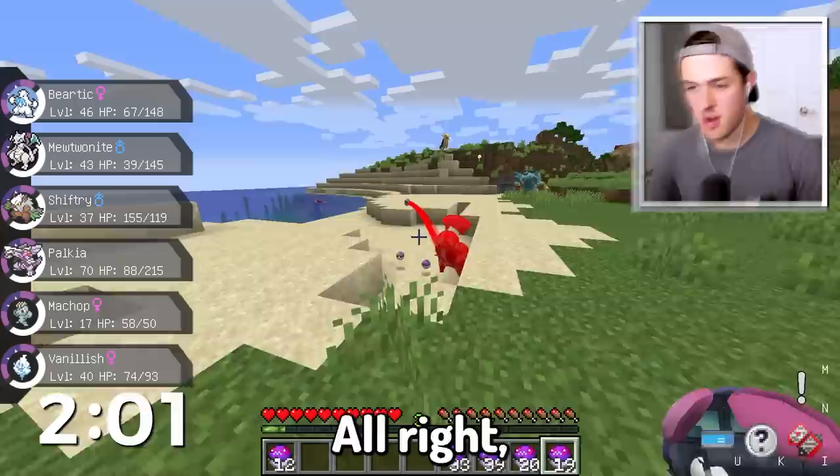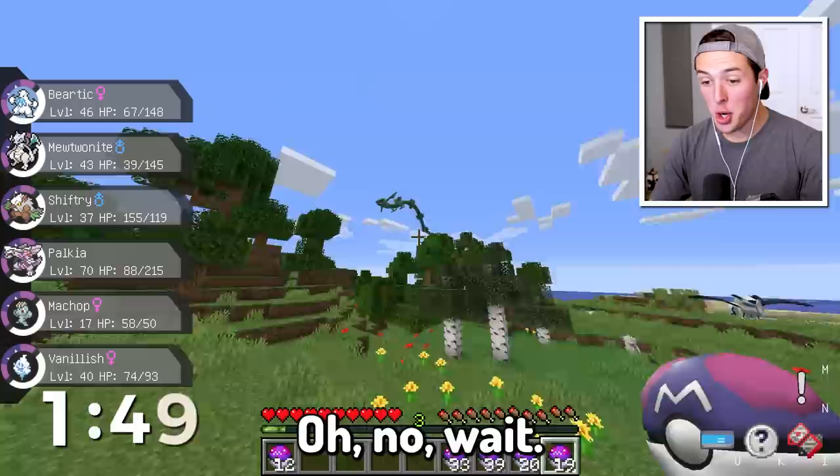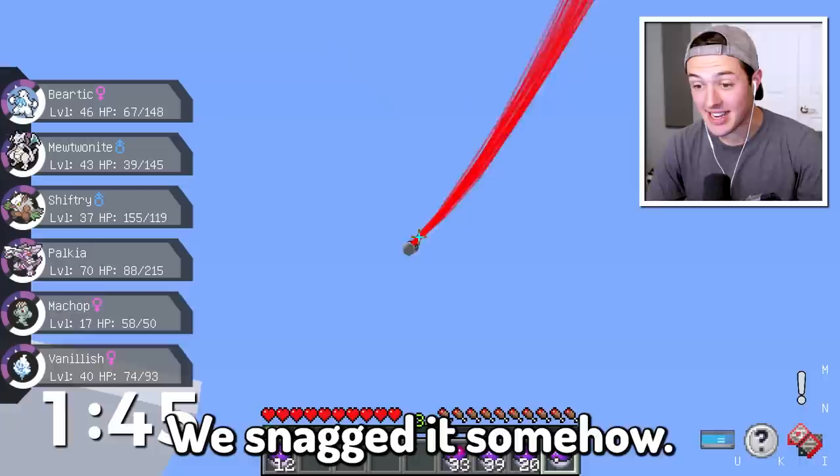We found a giant Chikorita — go ahead and get inside that Master Ball. We found an Absoltol, which is another fusion. This guy's mainly black, a little bit of green but not enough. No way! No, no, no, come back! You come back down right now, Mr. — oh my gosh, we snagged it. We somehow sniped a Rayquaza. God, it's huge.